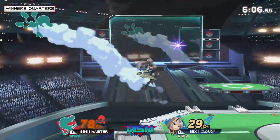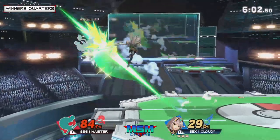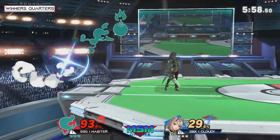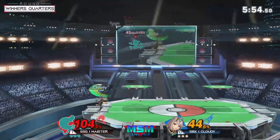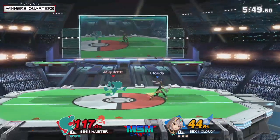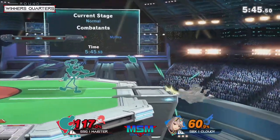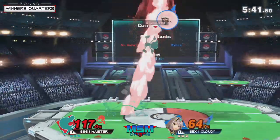That was a weird interaction — the initial Chef hit actually pushed Cloudy to ledge but he still managed to recover. That's what scares me about Game & Watch the most, just the interactions you can have against him. Oh nice — a bomb trigger into the dash attack, but Cloudy was able to get away and fire right back. F-tilt back here as well — he was calling out Meister's landing, but the up smash missed. Now Meister's in the driver's seat.